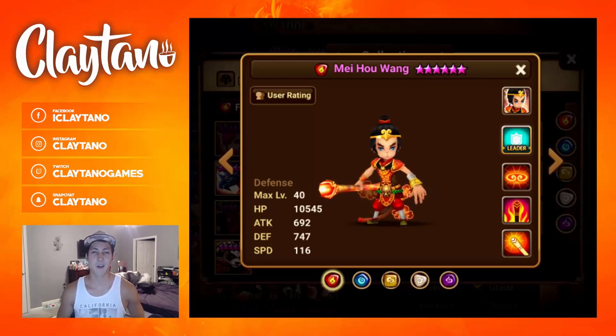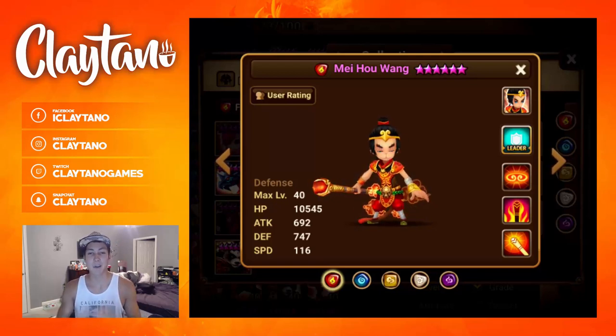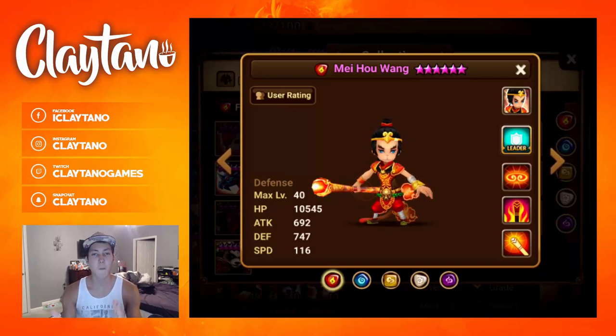Hey, welcome back. It's Claytono and today I'm going to be showing you guys how to rune Meho Wang, the Fire Monkey King.